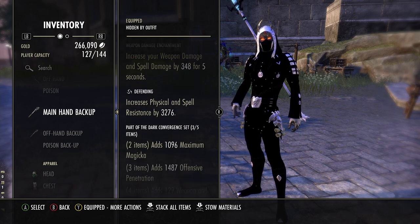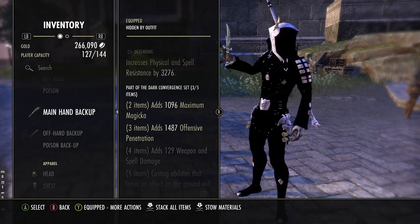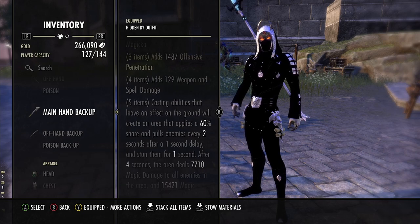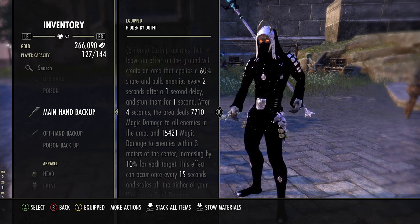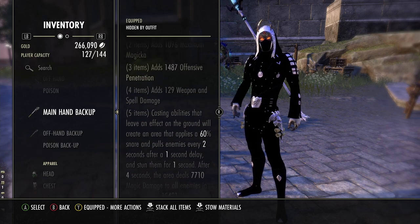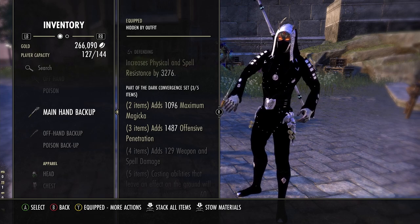I really committed for this one. I spent the past four hours on stream playtesting, took some hints and tips from my viewers, and adjusted the build accordingly. Dark Convergence is pretty much a Proxy Detonation on steroids — it's a five-piece you get from the Cyrodiil rewards. We're running this on our back bar only.